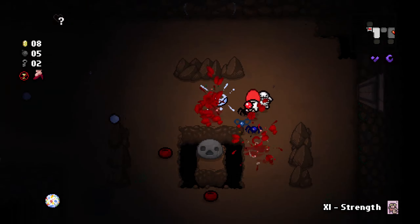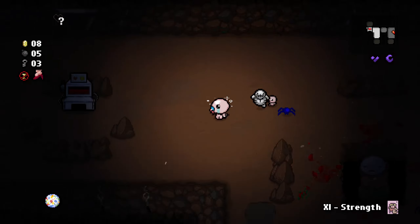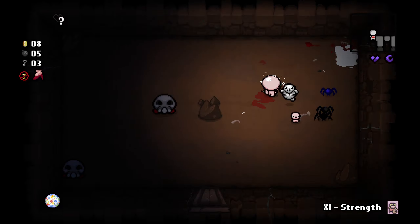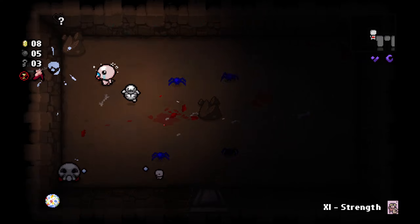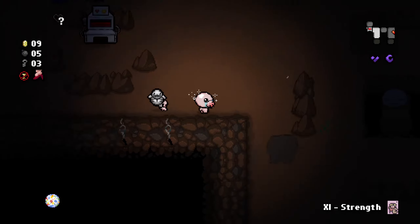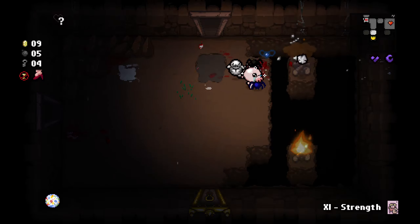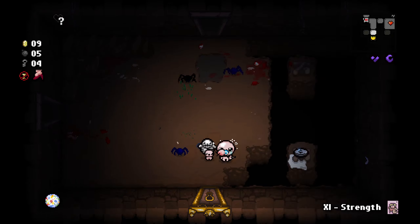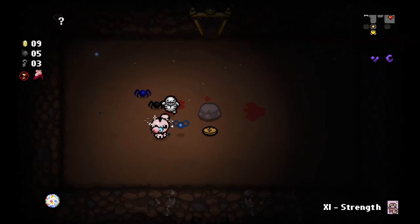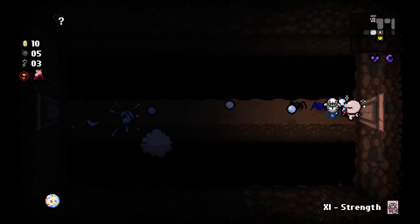Let's get some bombs — oh, I just took damage in the stupidest way possible. How much health do I have? I forgot. I'm not risking it if I don't know how much health I have. I do need money though, so I kind of want to use the blood donation machine. I'll see what's in the shop first and then consider it. Oh nice — is that a nickel or a dime? Either way I want it. We get Charm of the Vampire in the treasure room — damage up plus kills heal.